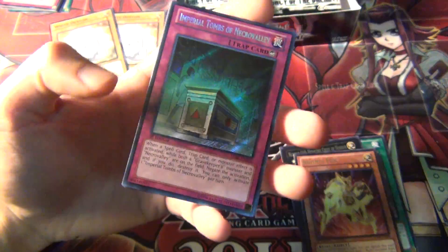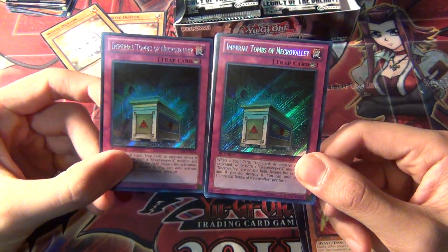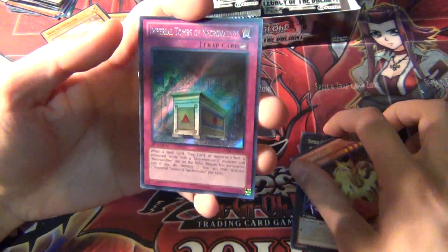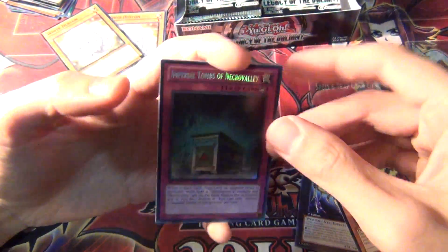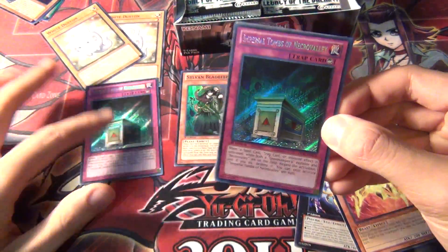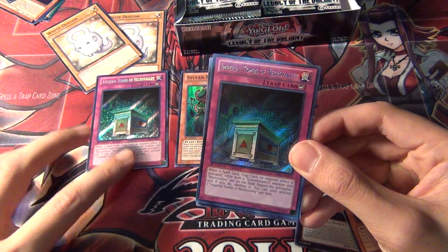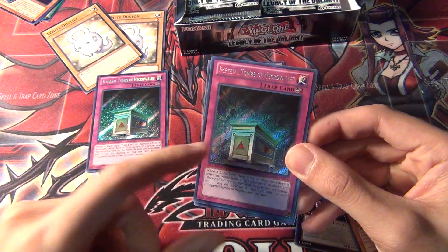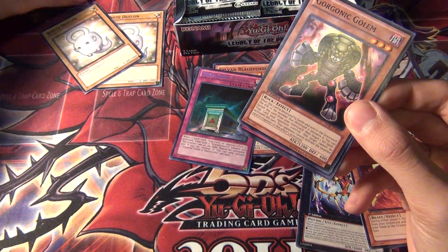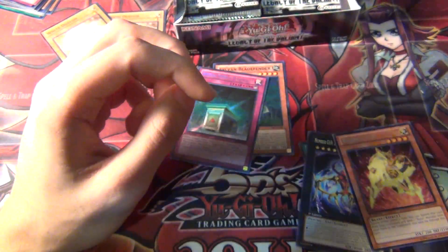Wow, that's a huge letdown. The second Secret Rare — I think I was even joking about this. I was saying, watch me pull a second Imperial Tombs of Necro Valley. And that's the first time this has actually ever happened to me. I think I just jinxed myself because I said I was going to pull another one. I pulled a second Secret Rare of the exact same card in the second box. That's crazy.